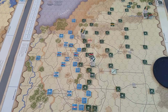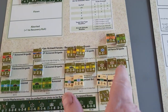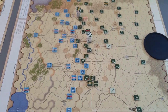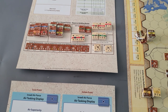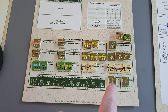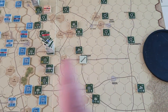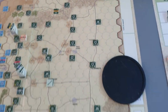You can also pay operational points to release units out of these reserve holding boxes. Any Egyptian unit in these reserve boxes can be automatically released the moment the Israelis cross the canal. For the Syrians it's slightly different — these reserves on the Syrian tracks are really allied unit tracks: Jordanian, Iraqi, Palestinian, and so on. What does happen is if you cross the anti-tank ditch, all these reserves here — currently with their markers on the board — are automatically released.